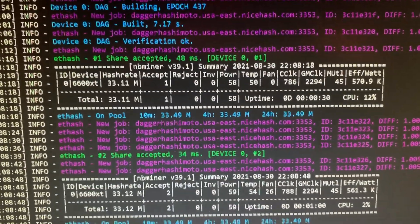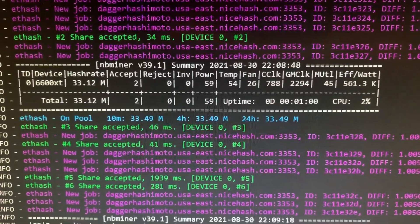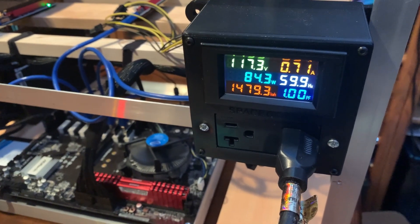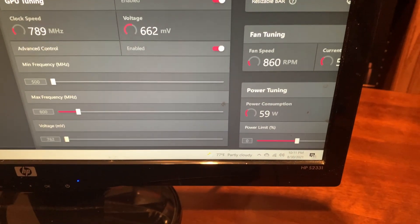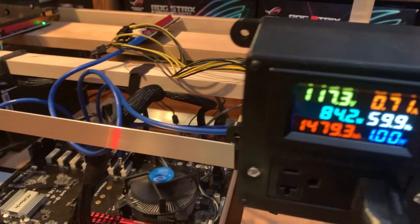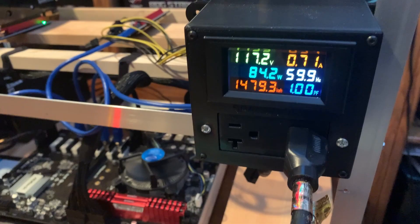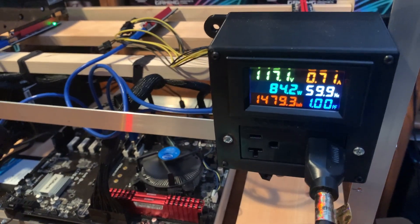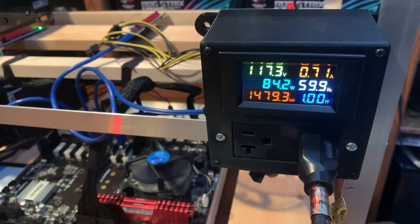We got everything started back up and we're seeing 33.12 MH/s at 59 watts, with a 561 efficiency. But we're seeing 84.2 watts at the wall, while the software is only showing 59. There's a big difference between 59 and 84. Now we know the 84 includes the baseline — subtract about 8 watts for just running the power supply — so we're really running at about 75 watts. The numbers are looking a lot closer to 75 watts for this card than the 59 that software reports.